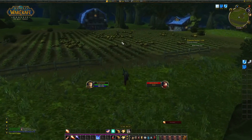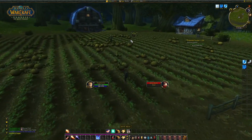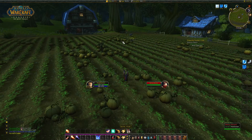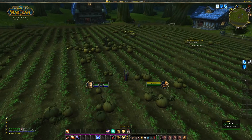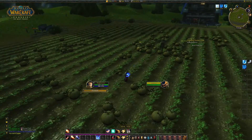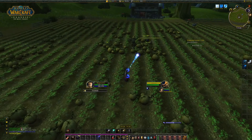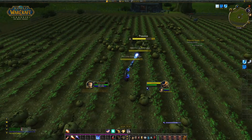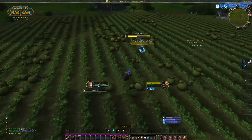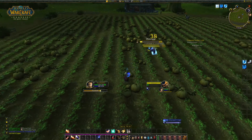We are now here at the Blackwood patch. As you can see in the middle, there are three boars, which are the ones we actually need. We are going to kill the princess. In my case, I'm just going to focus the princess, and once they get close, I can use my Frost Newer to get them in place and kill the princess.